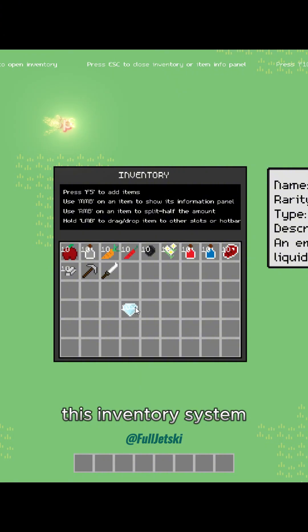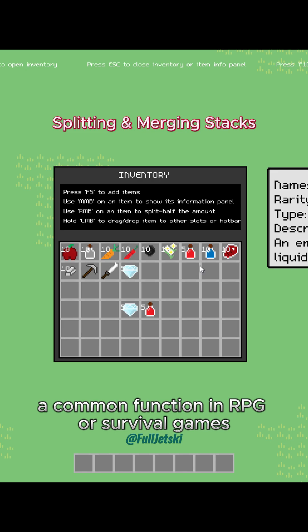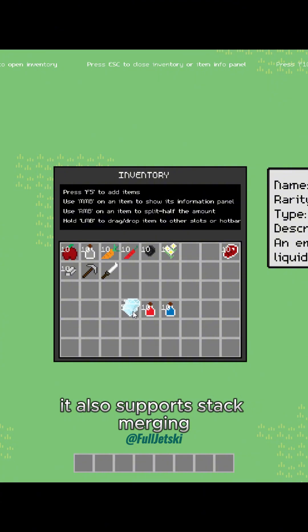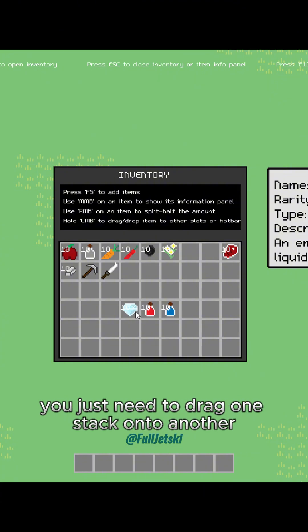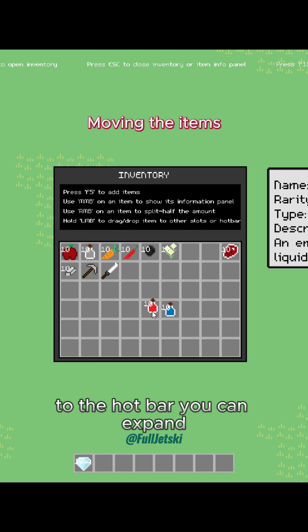This inventory system includes a feature to split an item's stack in half — a common function in RPG or survival games. It also supports stack merging; you just need to drag one stack onto another. Here's how you move items from the inventory to the hotbar.